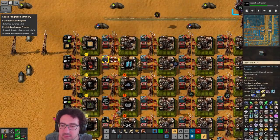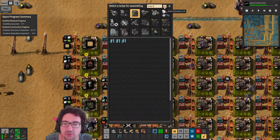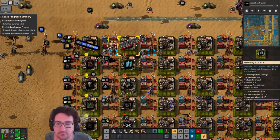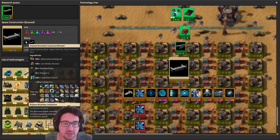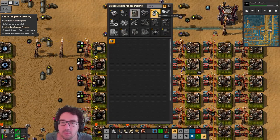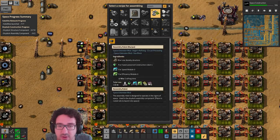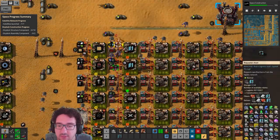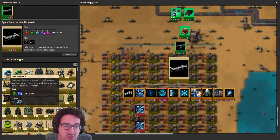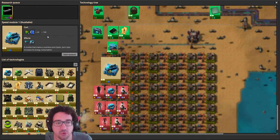Large solar panels 3 — we have mostly everything except the large solar panel tools. We actually have silver plates so that's all good. Then assembly bots — these are expensive. Speed module 3 — I'm not even sure I have those researched. Nope, we don't have speed modules 1 or beyond. Let's get to that.